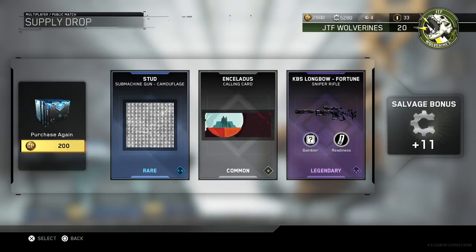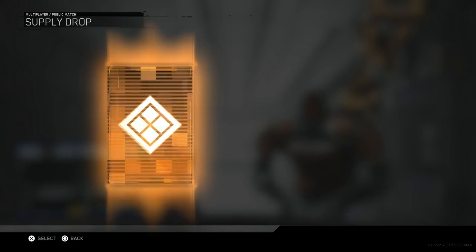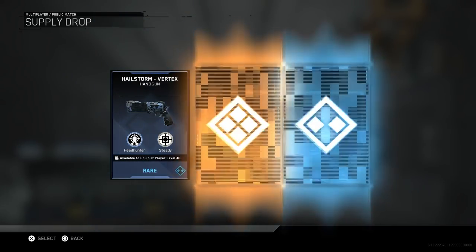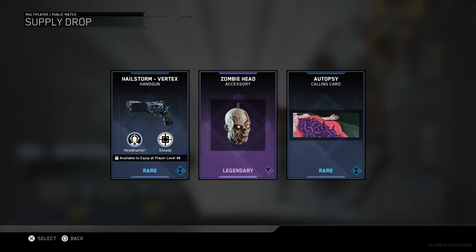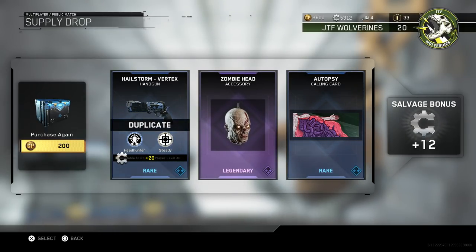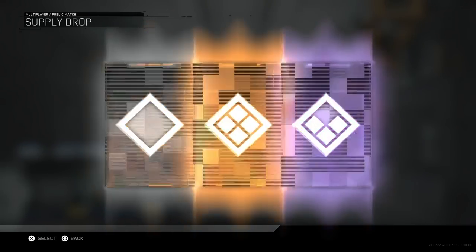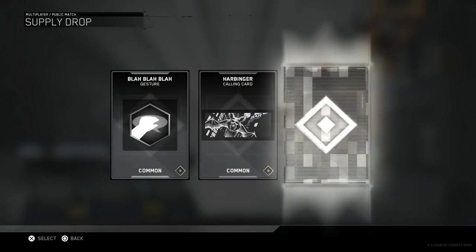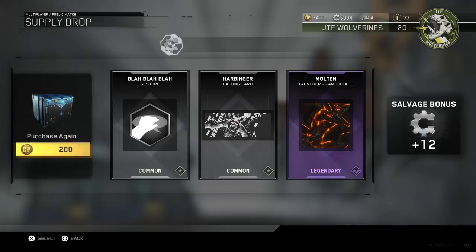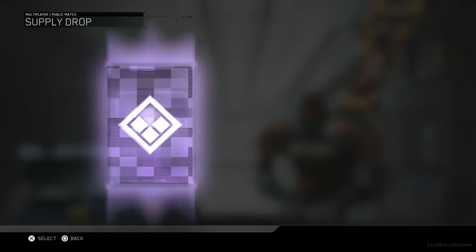KBS Longbow Fortune — I like that. I almost like legendary guns more than epic guns just because I like purple more than orange. Zombie head accessory — that's pretty neat. You can see the accessories relatively well on the kill cam, so it is worth putting one on if you have it. Molten Launcher camouflage — all right, we're down to 2,400 CoD points, nearing the end.